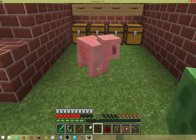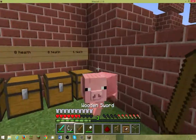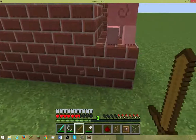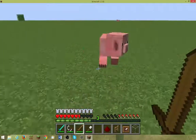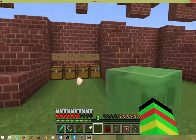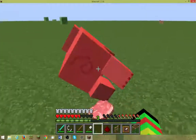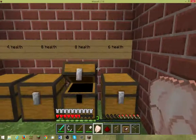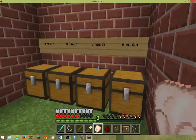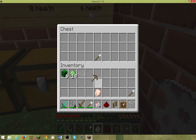So now the pig, it has 8 health. You slap it with an iron shovel and then with a wood sword. Now he has only 1 HP left, so if I punch it with my fists it will die. Then next: the cow — it has also 8 health. And the sheep — the sheep has 6. It's really weird how sometimes mobs have this amount of health.